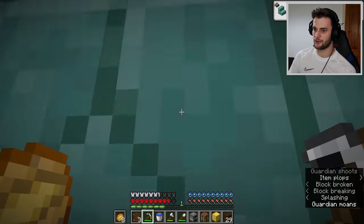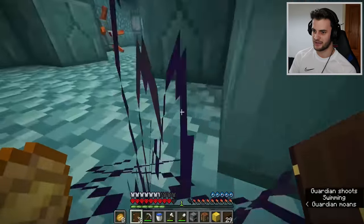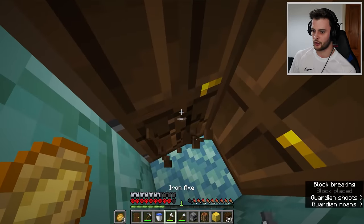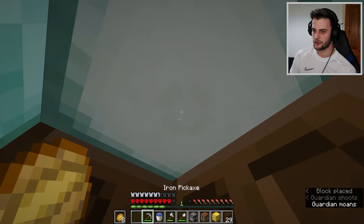We're then going to break this, drop down, and just keep moving. There's the gold — we're going in. There are a lot of guardians here. You just have to keep moving. If you stand over there, there is a chance you can get mining fatigue, so I'm going to make sure I don't cross that threshold.